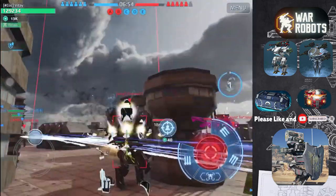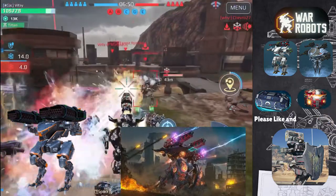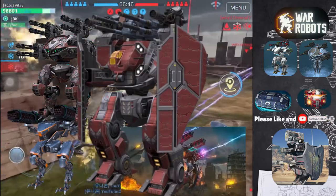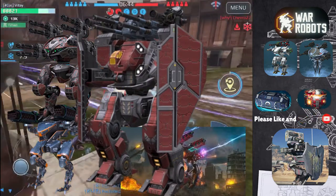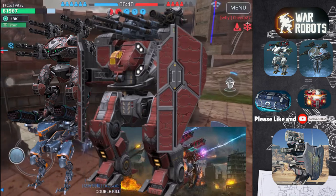Watch out for robots that jump like Falcon, robots that fly like Aeromoon, robots that reflect damage like Leech, and robots that have area damage abilities like Arthur. All these types of robots can avoid or counter the Scorpion's ability.